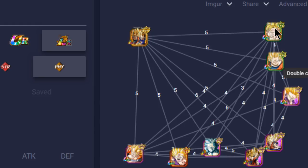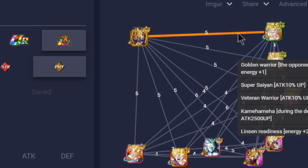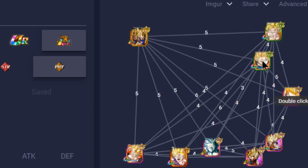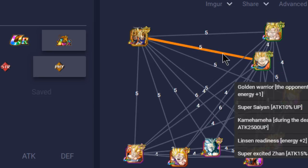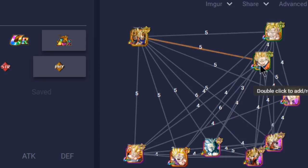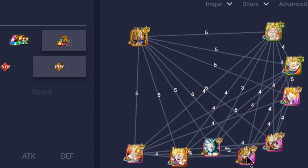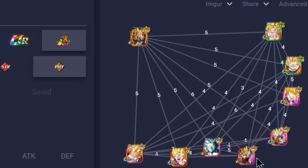Super Saiyan 2 Gohans - Gohans in general - link pretty well with them. I'm assuming it's because of Golden Warrior, Super Saiyan, Kamehameha, basic stuff like Prepared for Battle, Experienced Fighters, and Golden Warriors. There's also this Goku over here who has some pretty good link skills with them as well. Out of all these guys, obviously you want the most OP link skills.